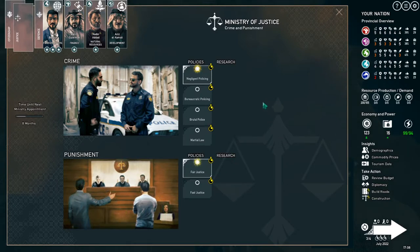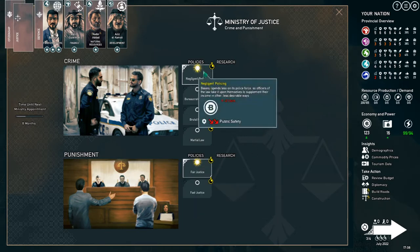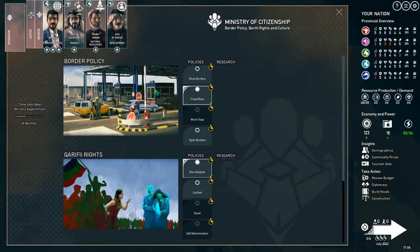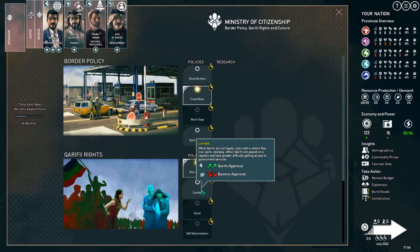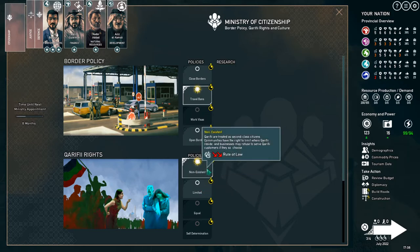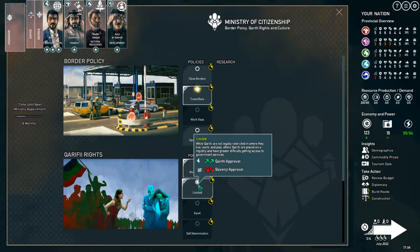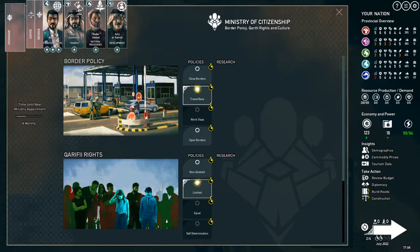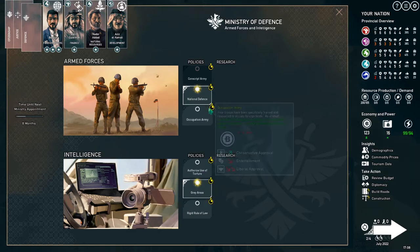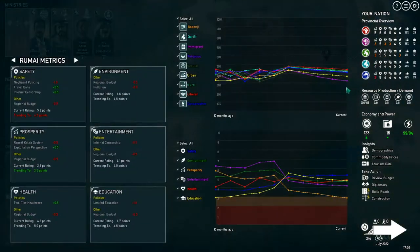Because I don't have a minister in the Ministry of Justice, I can't do any research — but we'll switch to fair justice. We have negligent policing, but at least we'll have fair justice. Now in the citizenship ministry, we could switch from non-existent rights to limited rights for the Karifi. While Karifi are not legally restricted in where they live, work, and play, that's better than the current situation where they're treated as second-class citizens. Some people will be a little unhappy, but it should help us out.